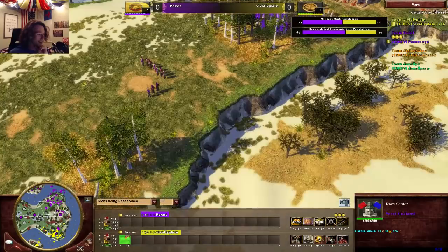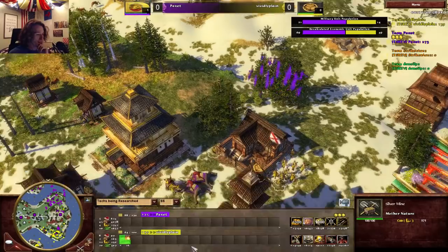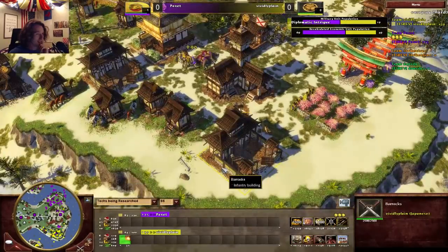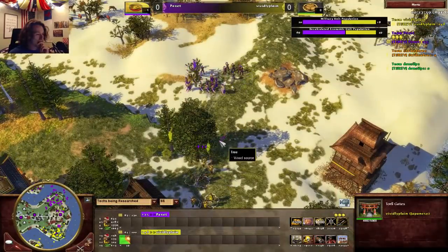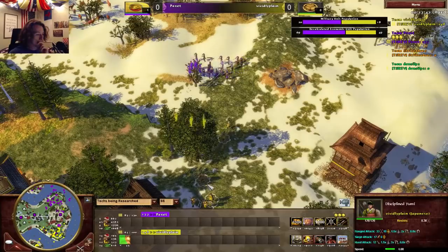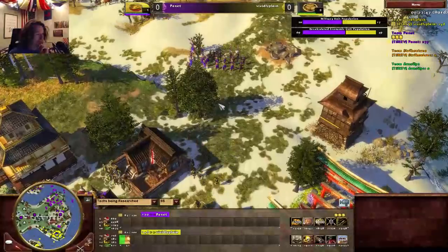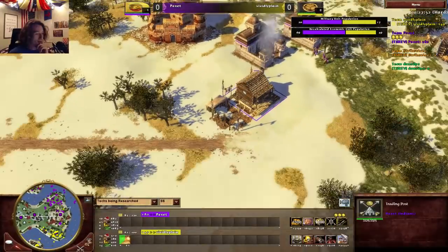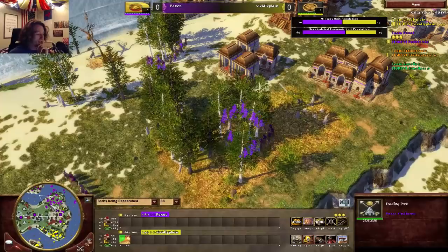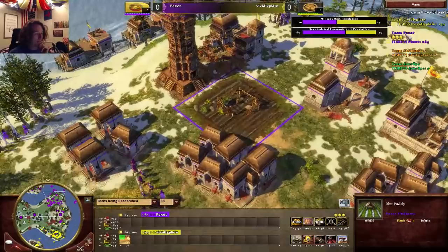Poxic is sitting on almost 4,000 wood — I don't know what he's doing. He must be gearing up for some rice paddies because he's got no food and no coin left except one mine he's ignoring. Ashigaru are now sitting at 36 range damage — that's almost as much as a Gurkha does against Ashi. He's going to back out. He should definitely grab the Stagecoach trade post and reap the benefits of having the trade monopoly right now.